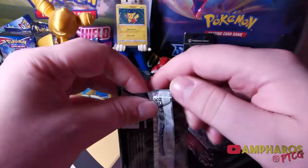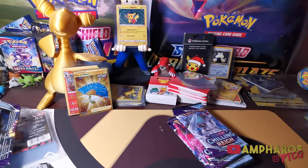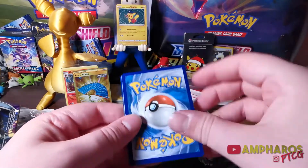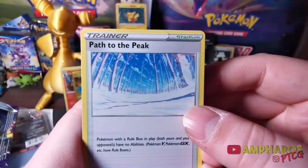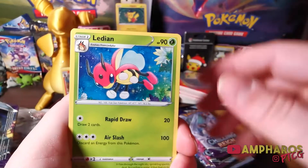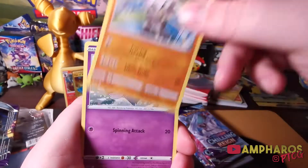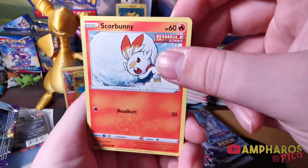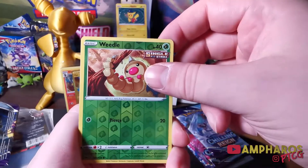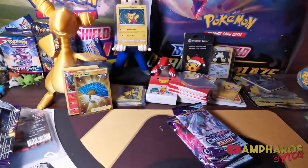For our last pack of this pre-release box, let's see if we can pull some more fire. Three to the front: we've got Path to the Peak, Ledian, Welcoming Lantern, Bounce Sweet, Cubfu, Inkay, Diglett, Scorbunny — that cool art again — Weedle Reverse, and a Dugtrio Rare. That's all from the actual pre-release box.